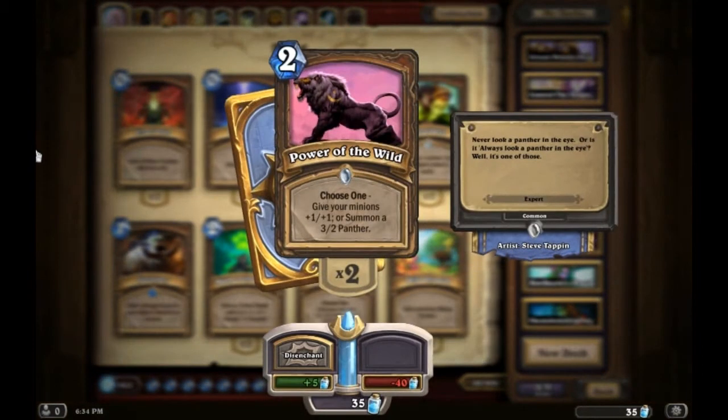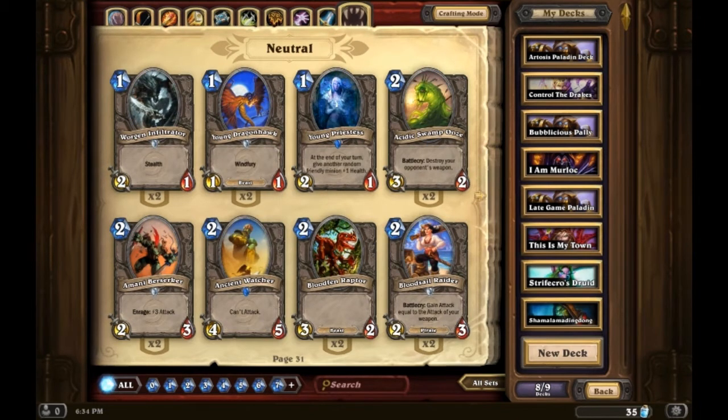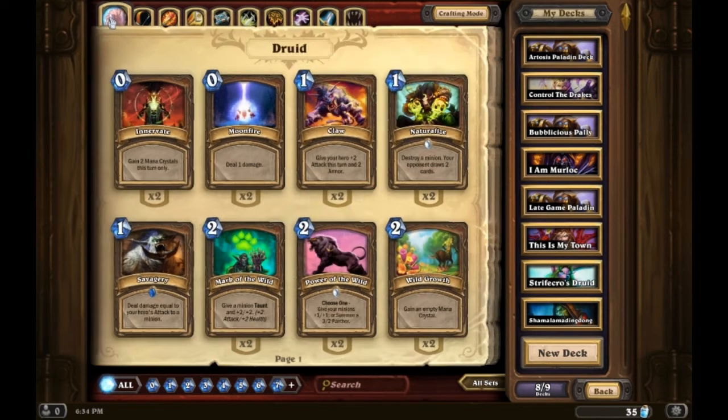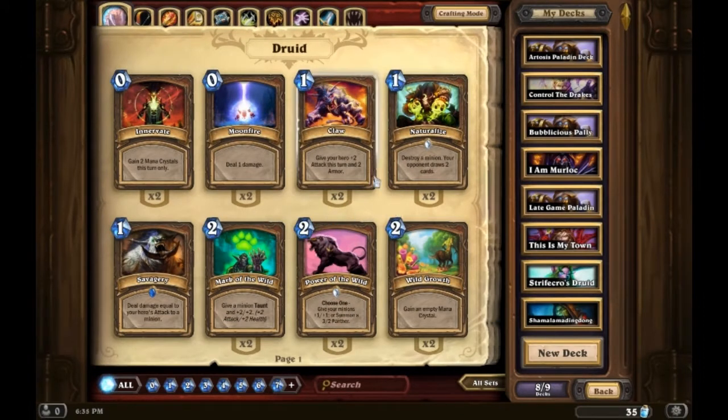Let's look at Power of the Wild. On its face it doesn't seem like an amazing card, because most people look at the ability to summon a 3/2 Panther for two mana — and a 3/2 for two mana isn't exceptional. It's average at best, because there are a lot of other two-cost neutral minions that are not only 3/2 but have much better effects, like Acidic Swamp Ooze, which destroys your enemy's weapon, or Knife Juggler or Faerie Dragon. But with the Druid, there's a premium on cost-to-ability because you also have the option to give all your minions on the battlefield +1/+1. That's a theme repeated with a lot of Druid cards.